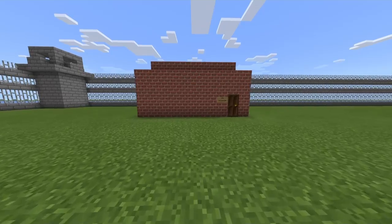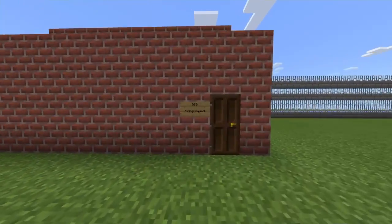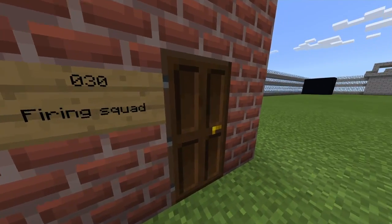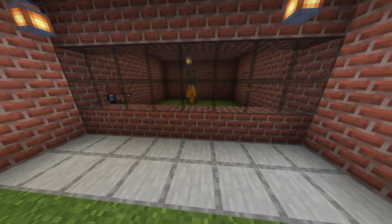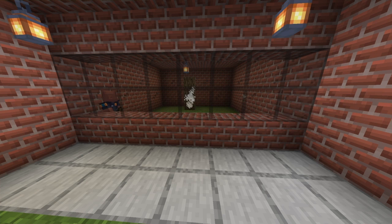Next up we have our shooting range, also known as firework squad, room 030. We'll sit down and look at the execution. Good job.